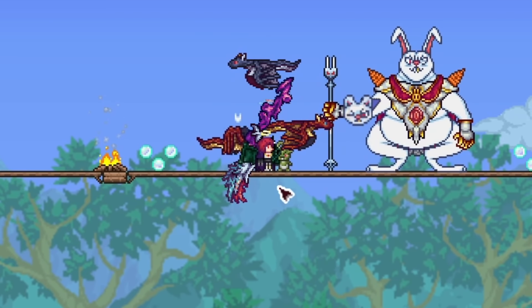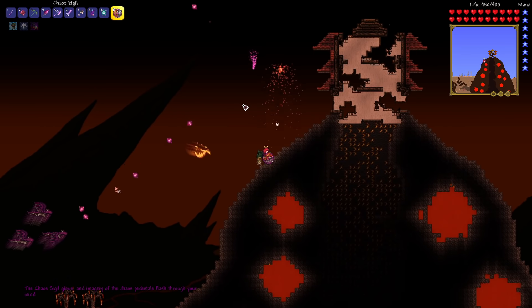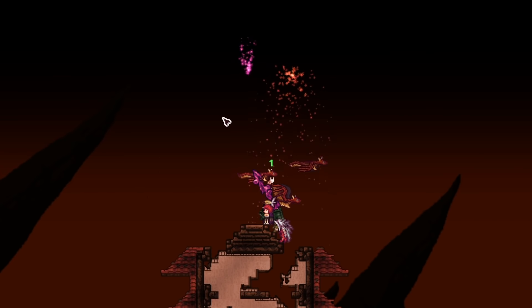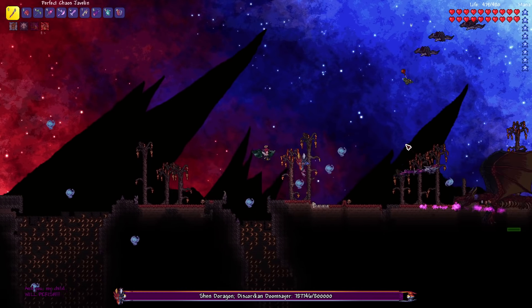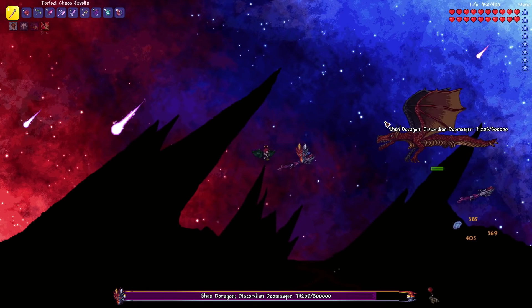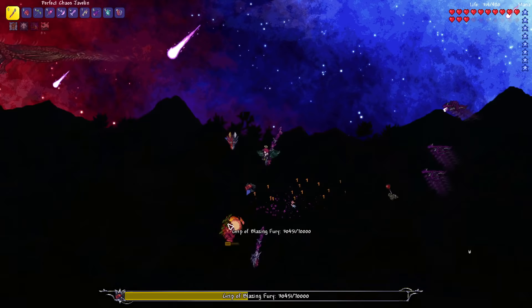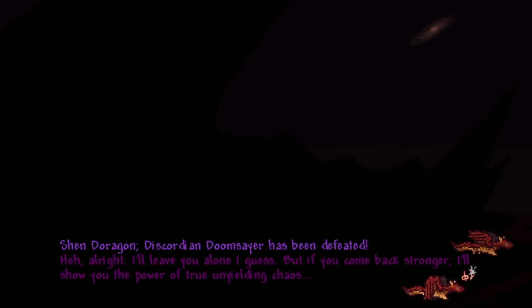Now we were ready to take on the super ancient dragon Shen. As soon as it turned daytime in the inferno biome I used the Chaos Sigil, which prompted the Sisters of Discord to merge together and turn into Discord, summoning an overpowered massive dragon that changed the entire background — absolute chaos. He had 800,000 health, was nearly impossible to hit, his attacks were very brutal, and he dealt tons of damage. I nearly died countless times but we pushed through, learned his attacks, and took him out.